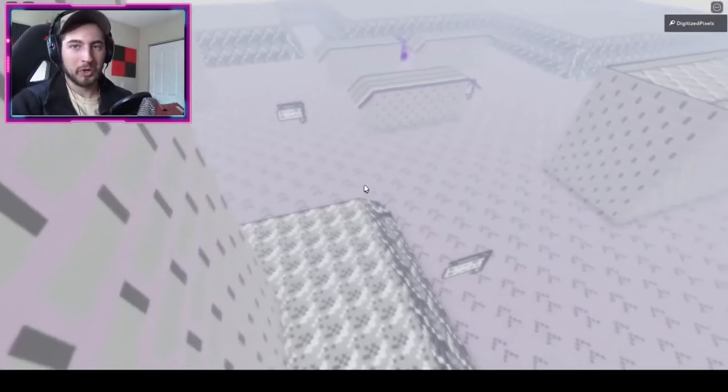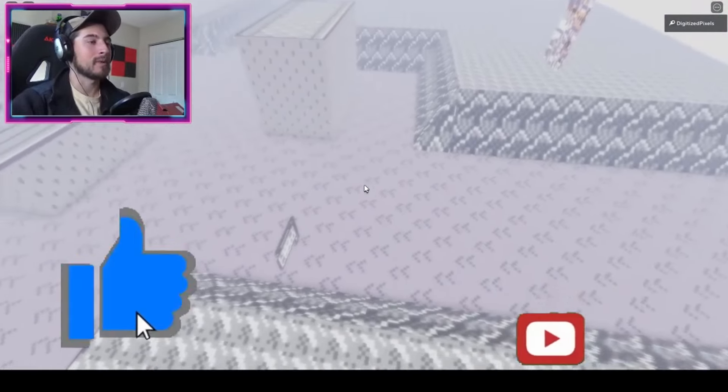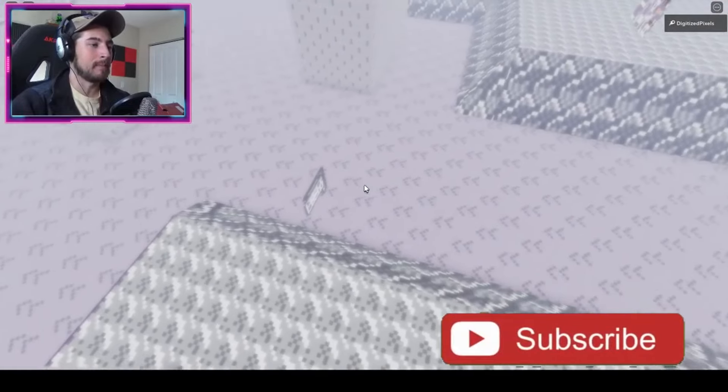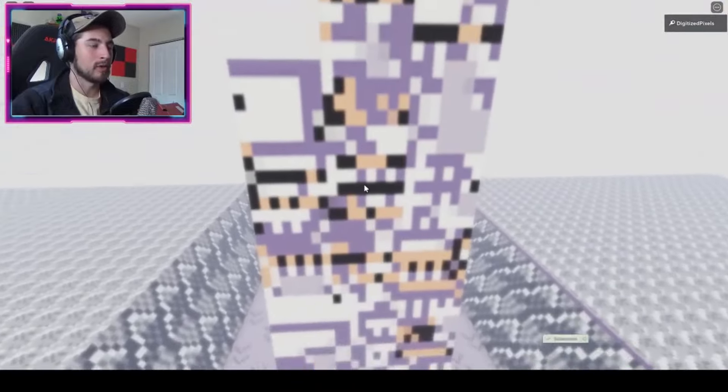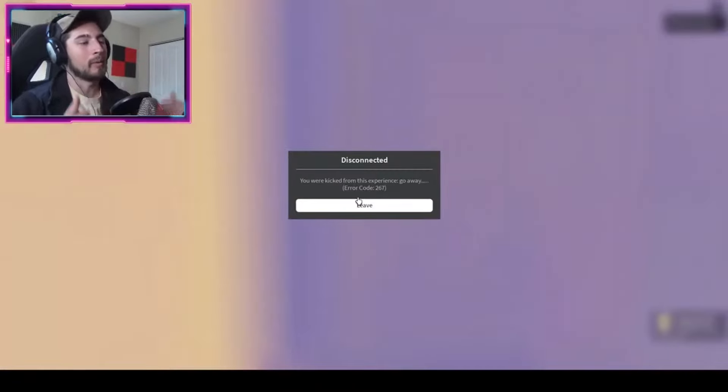Once the platforms appear, drop down a bit then jump towards the object — bump into it. It will say 'Disconnected — you were kicked from this experience, go away.' And you can tell you get the badge down there at the bottom. Congratulations.